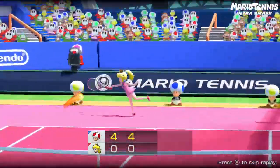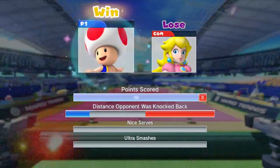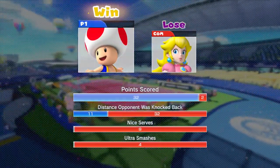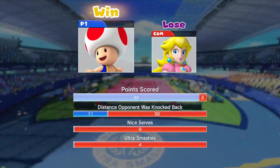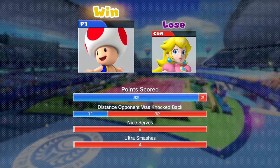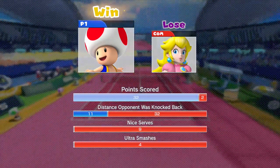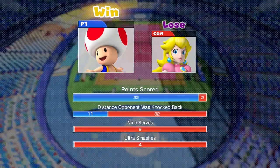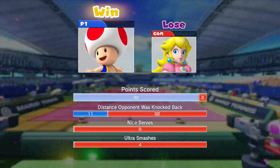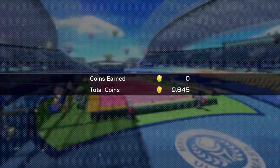She had like three hits on us the entire time, and then like two of them were actually points. And with that, guys, we have completed one of our little maps. Oh my gosh, she scored two points on this one, guys! Distance — opponent was knocked back 32 — I don't know what unit of measurement, but that's cool. And nice servers — Peach had all of them because I have no idea how to do a nice serve. She had three of four Ultra Smashes, which is pretty great. And we gained almost 3,000 coins!